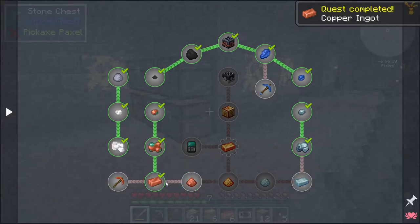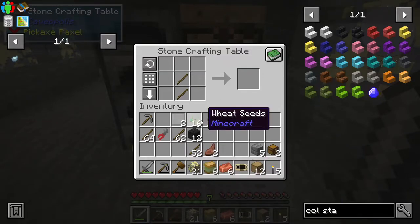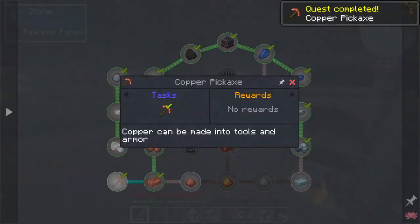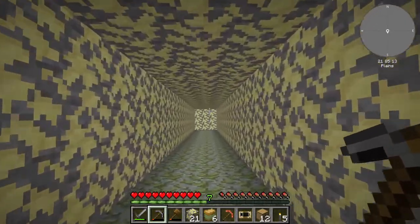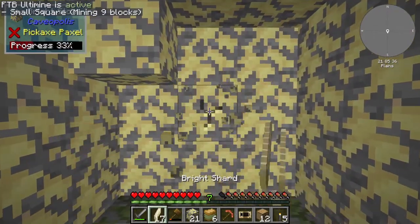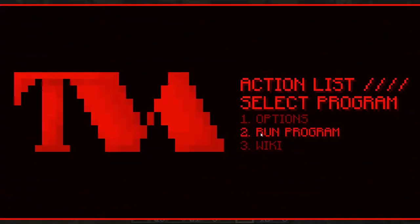Quest completed — copper ingot, brilliant. Let's make those into a pickaxe. One issue with using the bonsai tree is you get a ridiculous amount of everything. But with a hopping bonsai pot — by putting a hopper in it — it'll void anything that doesn't fit, so if you didn't want too many sticks you just let it create them and they get thrown away.